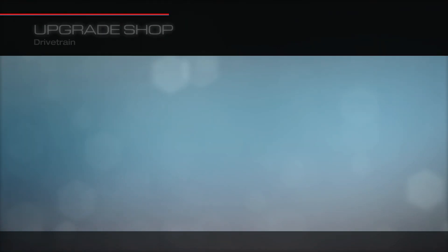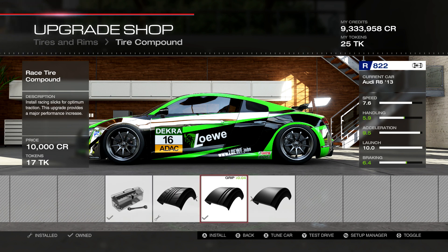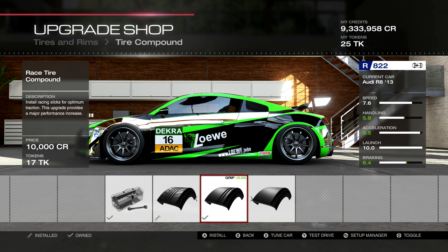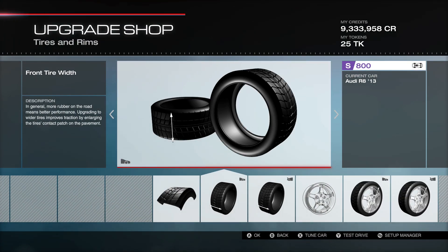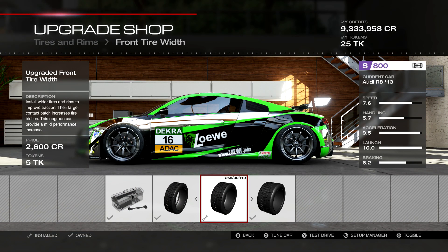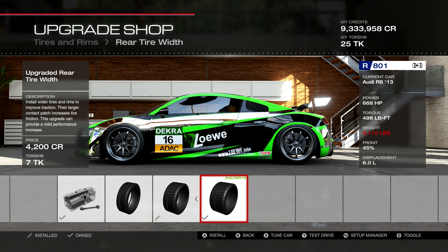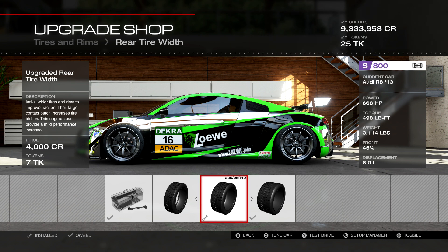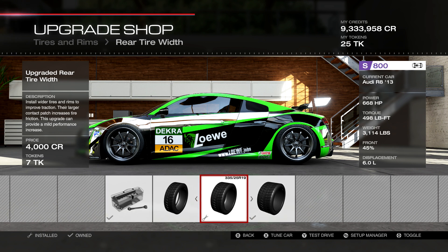Those are the only two pieces in the drivetrain area. For tires and rims, we have the sport tire compound — not able to go all the way to race without changing some things around. It's really planted anyway; race tires would have helped braking most, but I couldn't work that in without sacrificing the engine upgrade and horsepower. We have 265s on the front and 335s on the rear, which is the middle upgrade. You could potentially go up one more by dropping down on wheels, but I don't think there's much value — you're better off keeping the weight down.